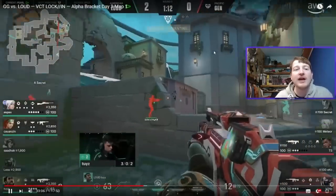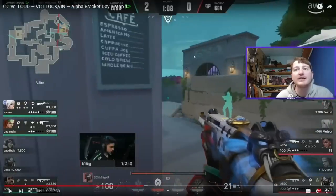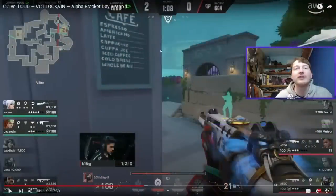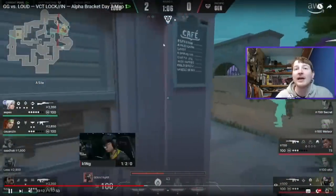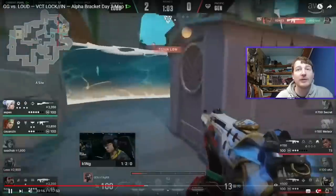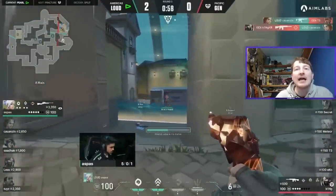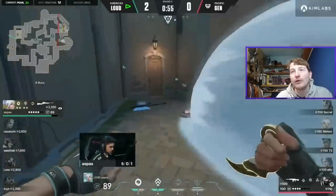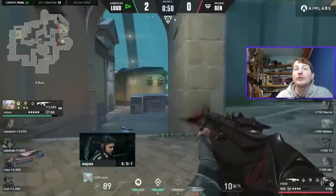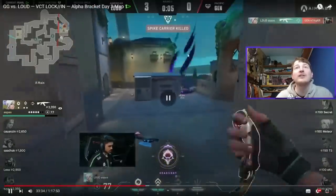We need to find positions on maps where it'll be a straight line or maybe just one curve — we don't want some crazy wall to make it work. Toys was consistently put in positions where walls would be easy. Loud just buy time here because Aspas is on the flank — he's the one potentially winning the round. Gen G smoke off Harbor and push in, getting a trade. We end up in a 1v1 and Aspas wins it — Loud win their bonus round.